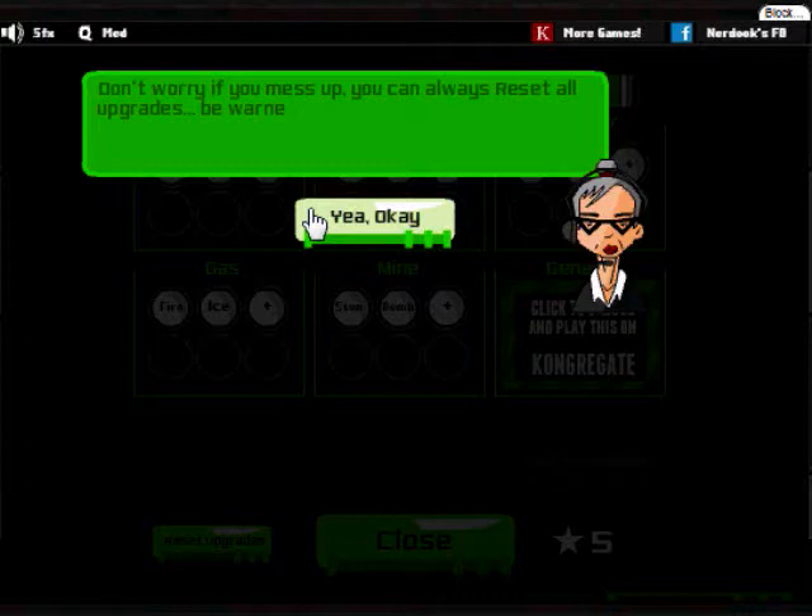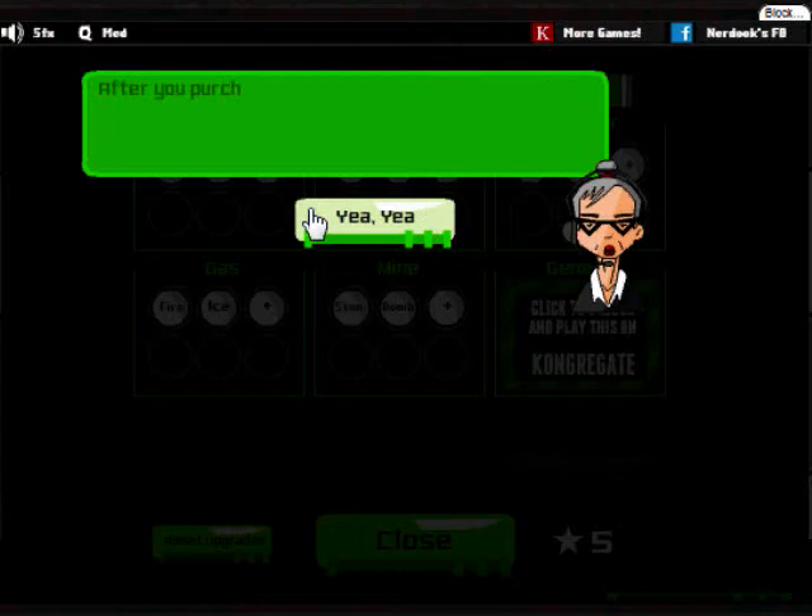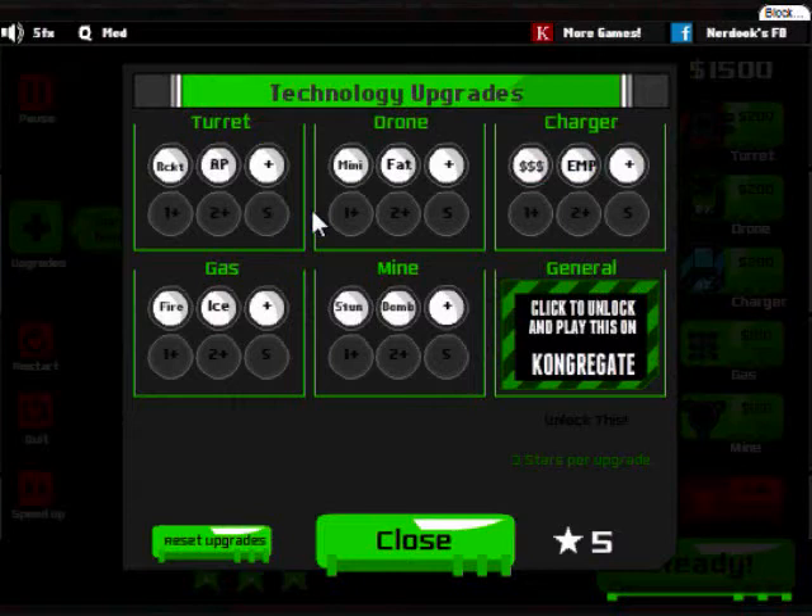Don't worry if you mess up - you can always reset all of the upgrades, but be warned that this will restart the current level. After you purchase upgrades, click on your defenses to apply them. I can only get one upgrade, because it's three stars per upgrade and I have five right now.